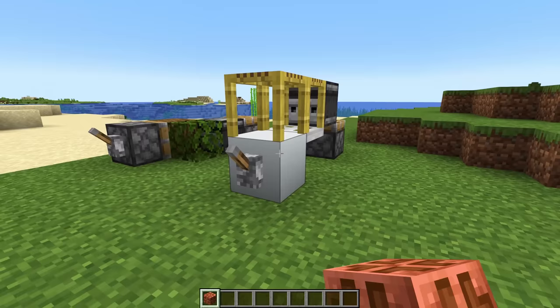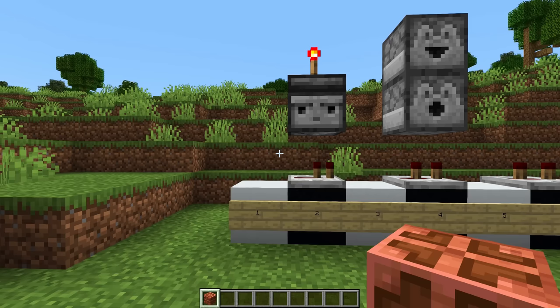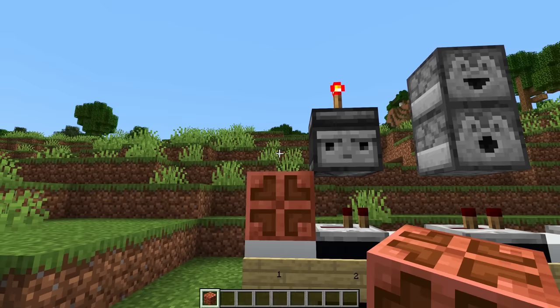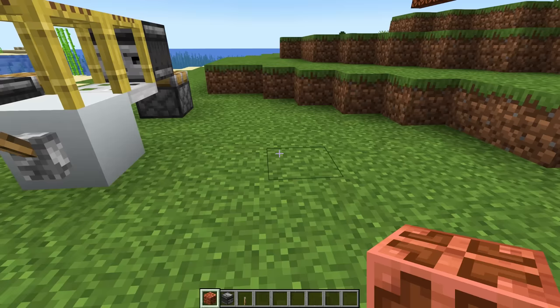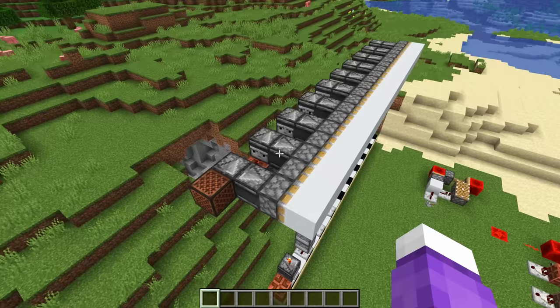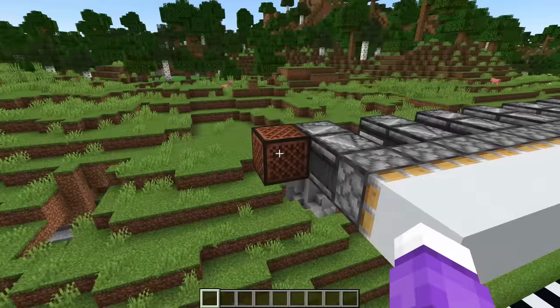And this is where the copper bulb comes in. It has a one game tick delay. I have wanted this for years — a dedicated redstone component that has a one game tick delay. So with just one copper bulb and one observer, we can do exactly the same thing as these circuits, but just smaller and better. There's now a convenient way to get the smallest delay between things possible.